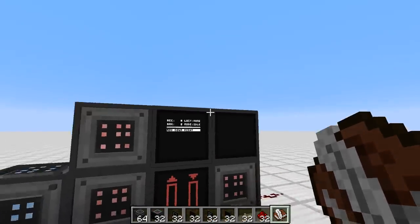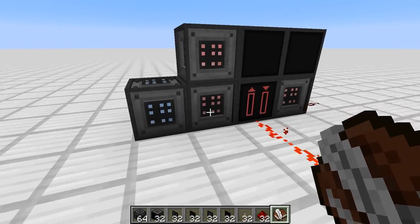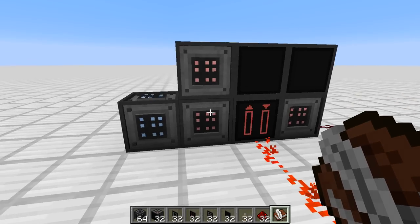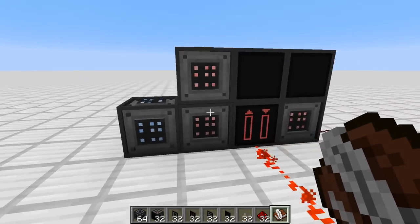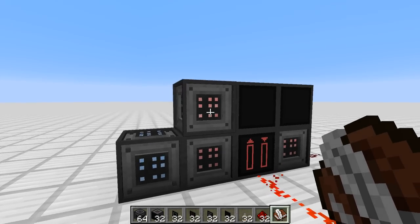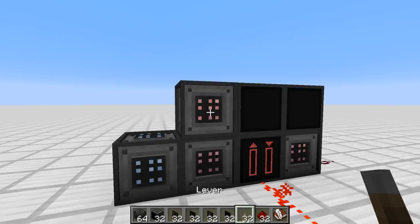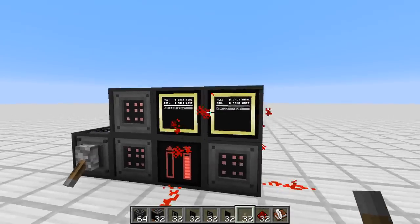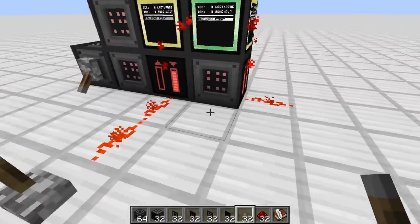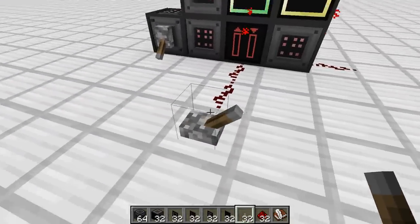Each configuration of casings must be controlled by one controller block. If you use multiple, that won't work — it won't do anything. If you have none, it won't do anything either. So you have to have exactly one, and you can't have more than 16 casing blocks per controller. Now, to make the controller do anything, you have to apply a redstone signal. If I do this, you see it all lights up, and now here we have the output. And if I flip it off again, it goes off as well.